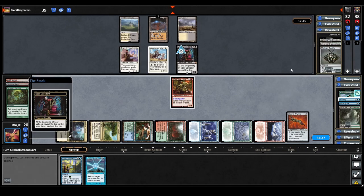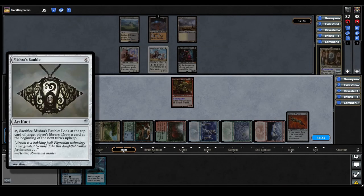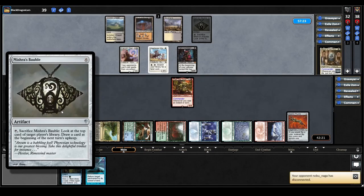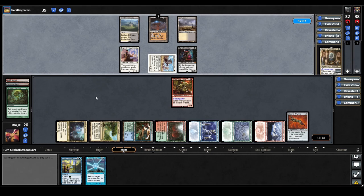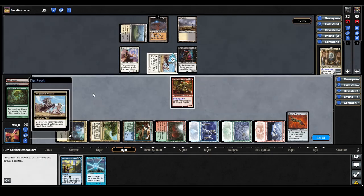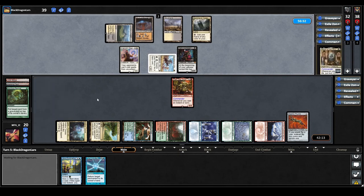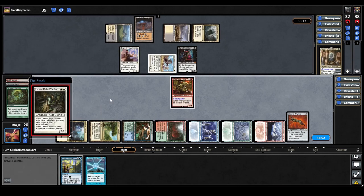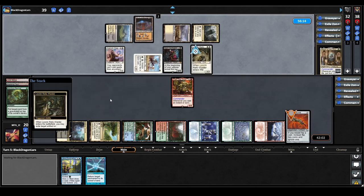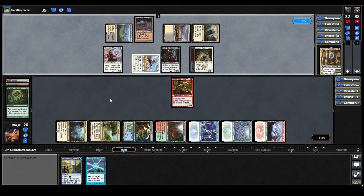Dark Confidant triggers on Karlov's upkeep — they reveal and cast Mishra's Bauble: tap and sac it, look at the top card of target player's library, draw a card at the beginning of your next upkeep. They use it straight away and already know we have Jeska's Will on top. Let's hope they don't have removal for Crark with Drannith Magistrate in play. They activate Weathered Wayfarer and find a Command Tower, then cast Leonin Relic-Warder: when it ETBs, exile target artifact or enchantment; when it leaves, return the exiled card. That takes care of our Crark's Thumb — but we're happy to lose the thumb over Crark himself, and with Temporal Fissure we can just bounce the Leonin if we really need the thumb back. They keep their creatures back, and that is it for their turn.